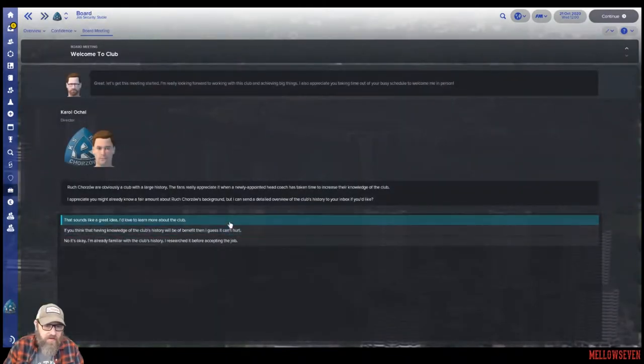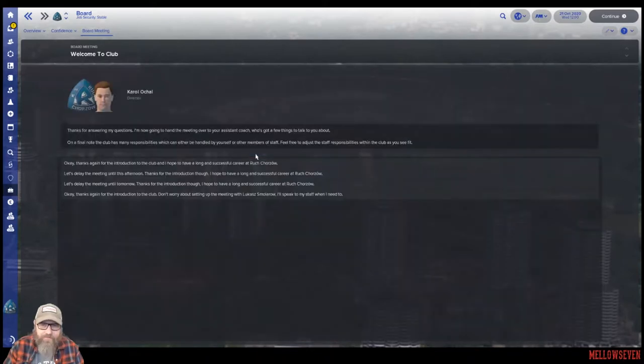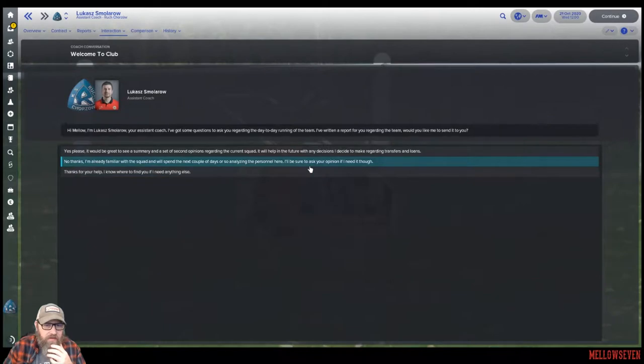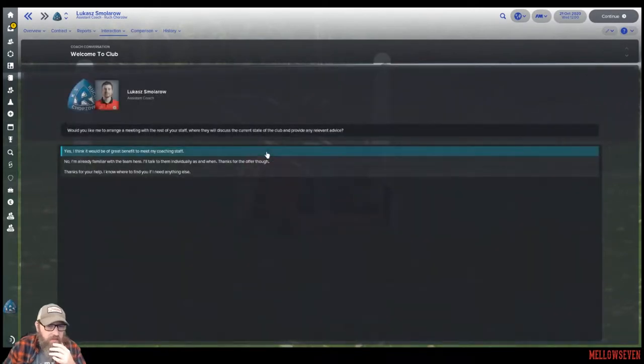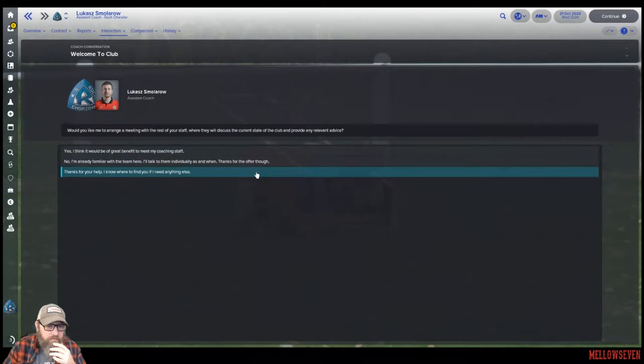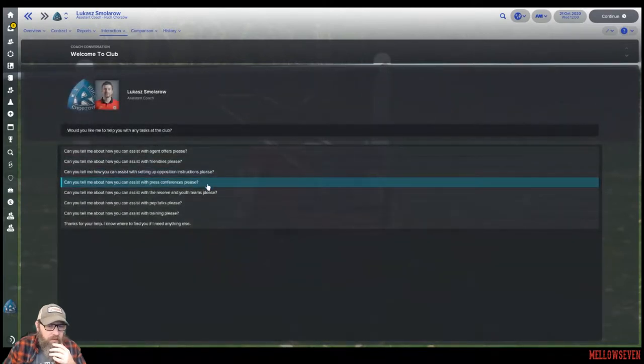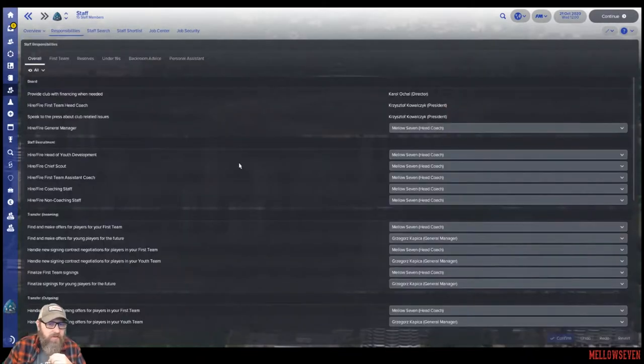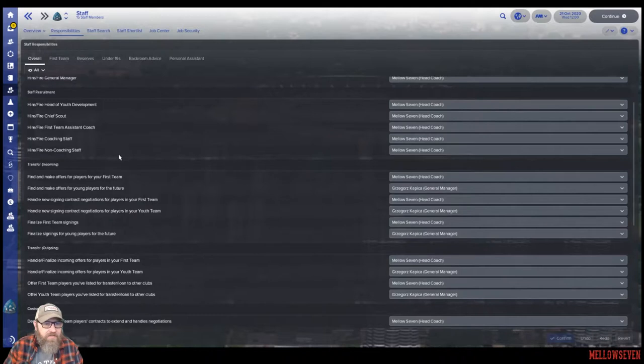Let's get this started. Love to learn more about the club. I hate meeting the journalists, but we talked to him one time before we let the assistant manager deal with him. So the next thing I'm going to do is come in here to our responsibilities really fast and adjust some of this stuff. Oftentimes, especially non-coaching staff, I turn over to the general manager if there is one.